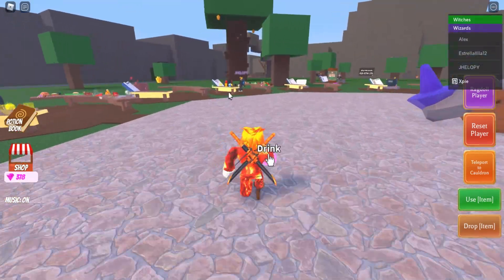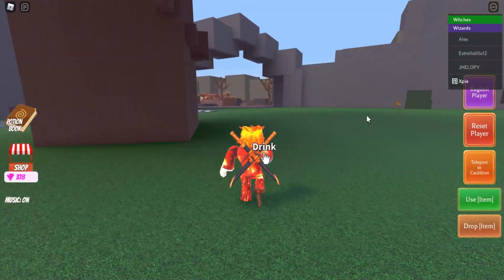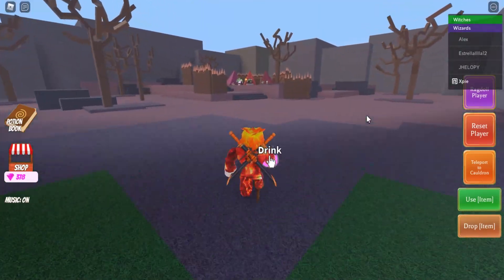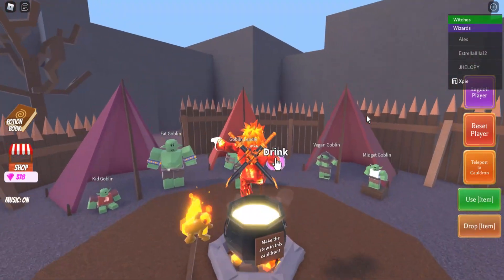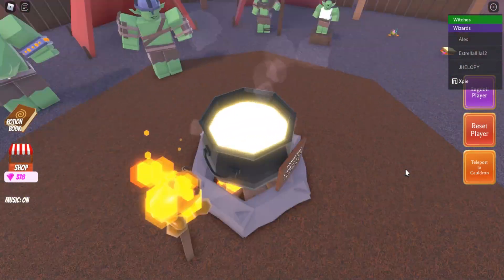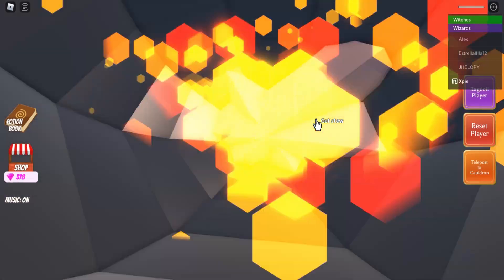Once you've made the shrink ray potion, head all the way back to the new goblin area. It's pretty much like making a 'you' potion — just stand over the cauldron, drink the potion, and it should put you into the cauldron.